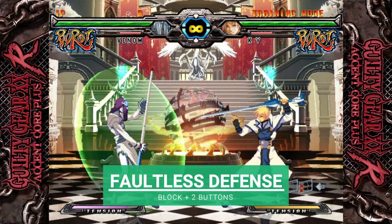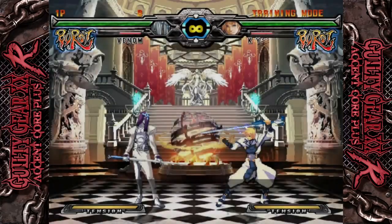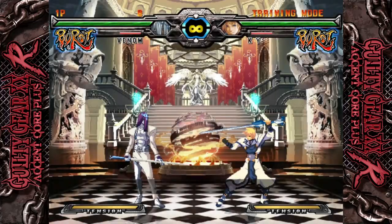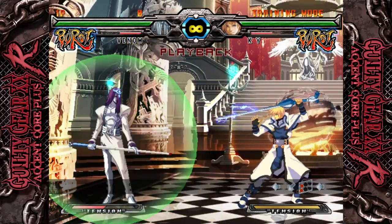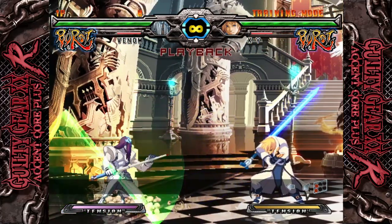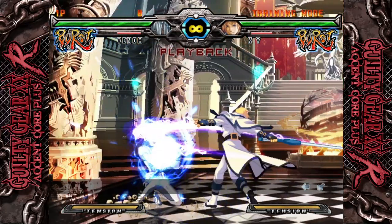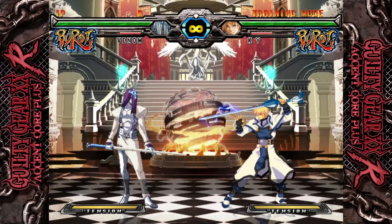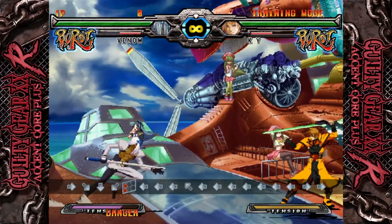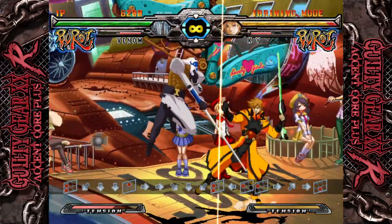You've seen blocking before, but this is to go even further beyond. Faultless Defense is done by holding two of the P, K, S, or H buttons while blocking — besides S and H; that combo is special, don't try that one. You'll know you're doing it right because your character will be surrounded by a green aura. When you use Faultless Defense, your character won't take chip damage. You'll see increased pushback and increased block stun, and it costs a little bit of tension for every frame you hold it. The most common uses are to prevent chip from big attacks, use it in the air to protect against air unblockable moves, and to change your momentum. If you're running and you tap into Faultless Defense, your character will stop, letting you safely fake out your opponent and start some mind games. Overall, Faultless Defense is a flexible and effective defensive mechanic.